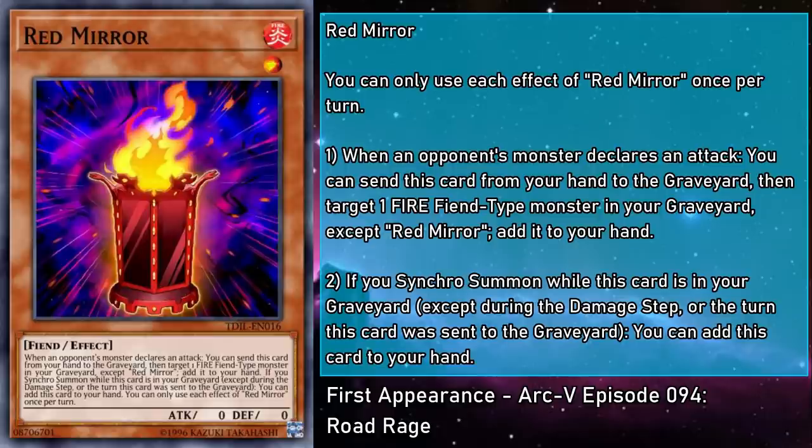Red Mirror is a level 1 Fire Fiend monster with 0 attack and defense. When an opponent's monster declares an attack, you can send this card from your hand to the grave, then target a Fire Fiend monster in your grave except a copy of itself and add it to your hand. And if you Synchro summon while this card is in your grave, except during the damage step or the turn this card was sent to the grave, you can add this card to your hand. This is really nifty for cycling Red, Flare, and Double Resonator. This is a very strange hand trap — instead of punishing or delaying your opponent, you're recycling cards. As a piece of support it's not the best, but as a piece of tableware, it's fantastic — the coolest candle holder I've ever seen.